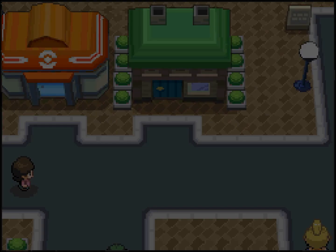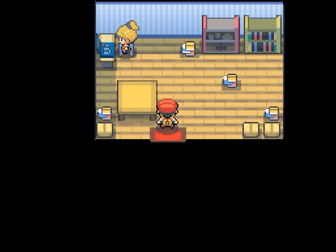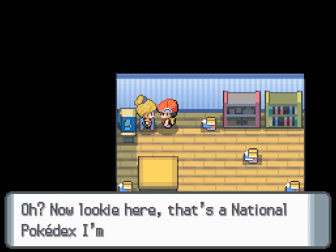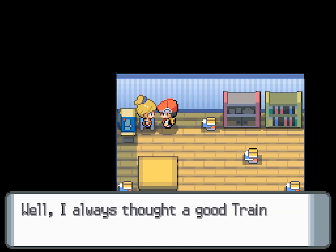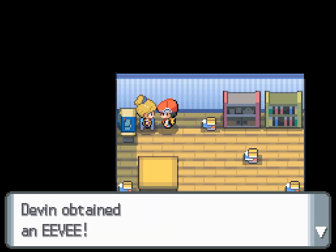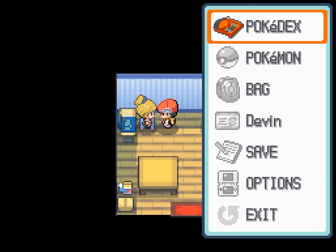In Hearthome City, the house right next to the Pokémon Center is where you can get an Eevee. You can only get it after getting the National Dex though. Just talk to this girl here and answer yes to her question and she'll give you an Eevee. You have to have space in your party though, but you'll get a free Eevee, so it's worth it.